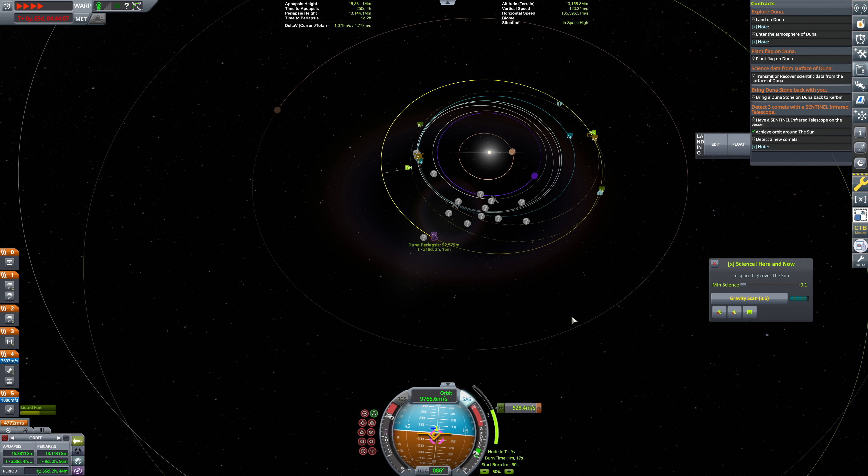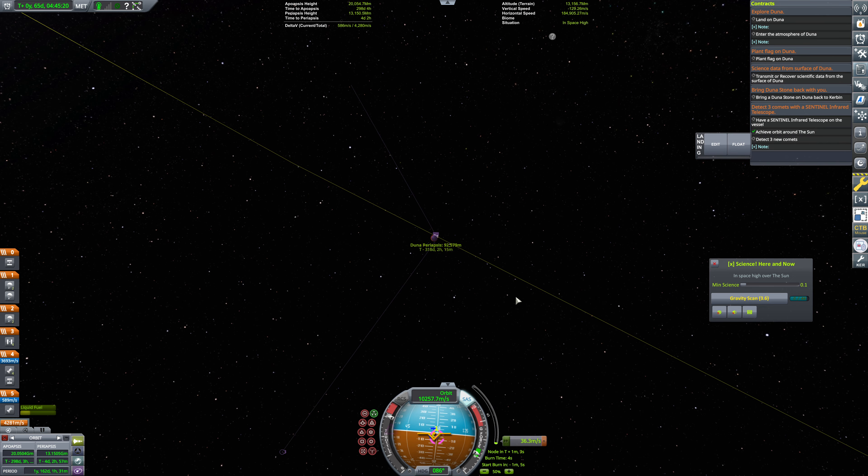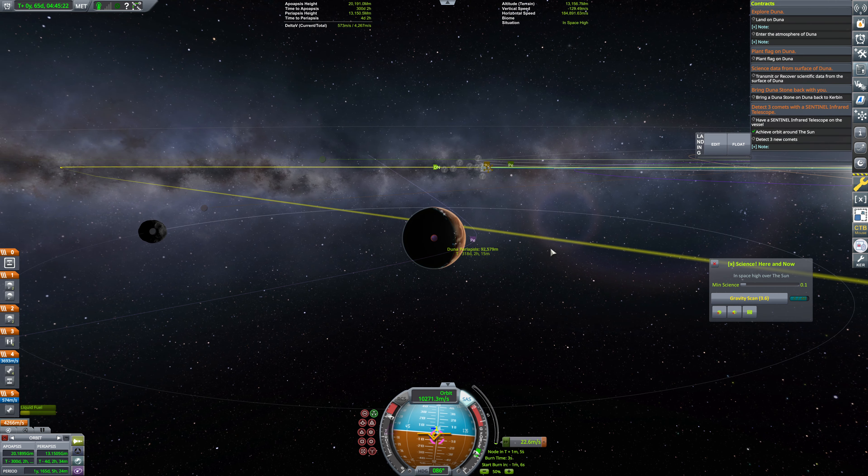We keep seeing Kerbin encounters popping in here — hilarious. We don't really care about a Kerbin encounter, but as far as just winging it goes, this was a decent timing. Not too bad at all. It's a lot easier to get to Duna than to some of the asteroids in terms of timing. Only a 47-day warp — not too bad.